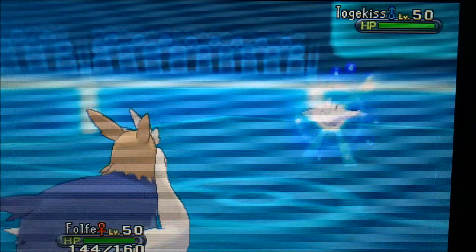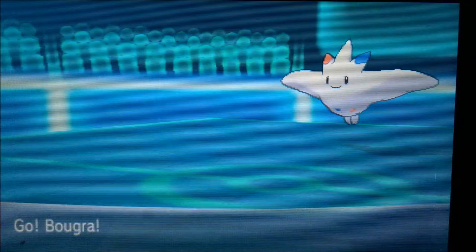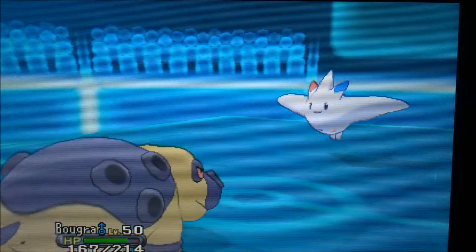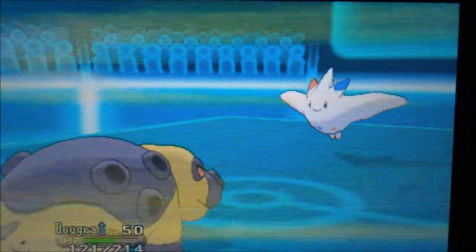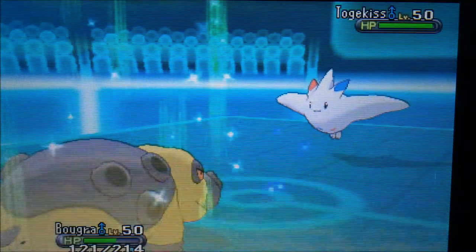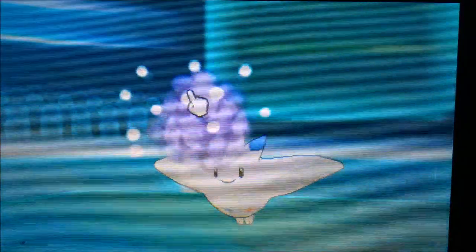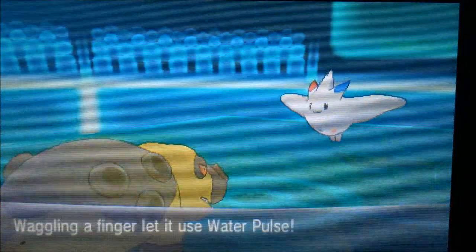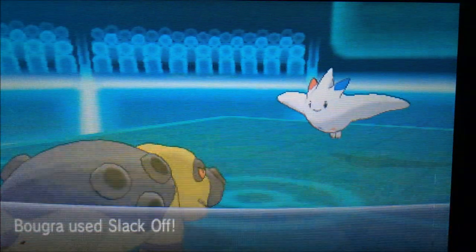Togekiss comes in. I didn't want my Pokémon paralyzed, so I expected Thunder Wave, but he goes straight for Aura Sphere — fair enough, it does fair damage. I go for another Ice Fang to try to threaten him out. He goes for Metronome and gets Water Pulse — what are the odds — and it does a lot.